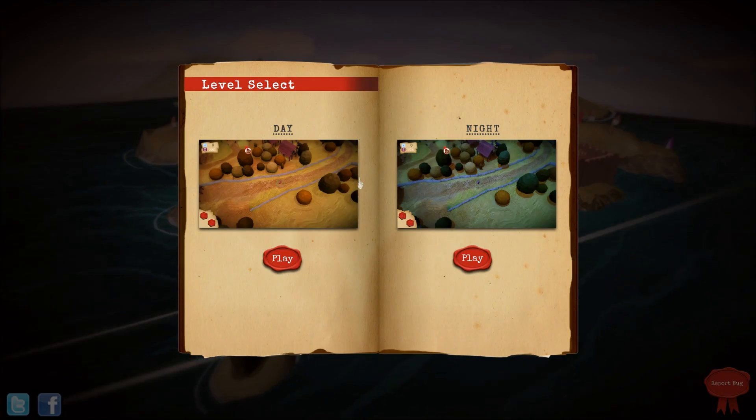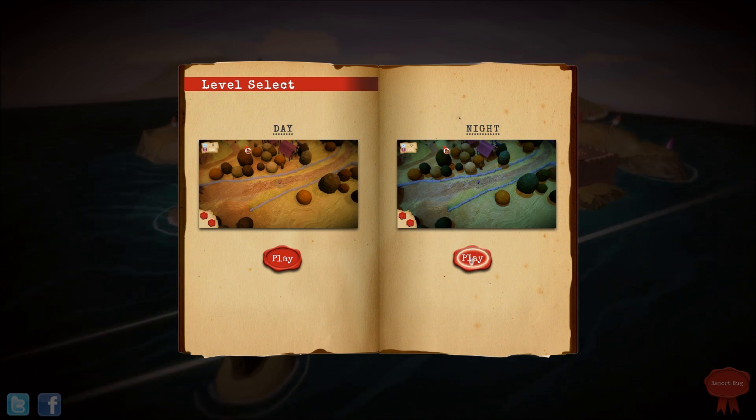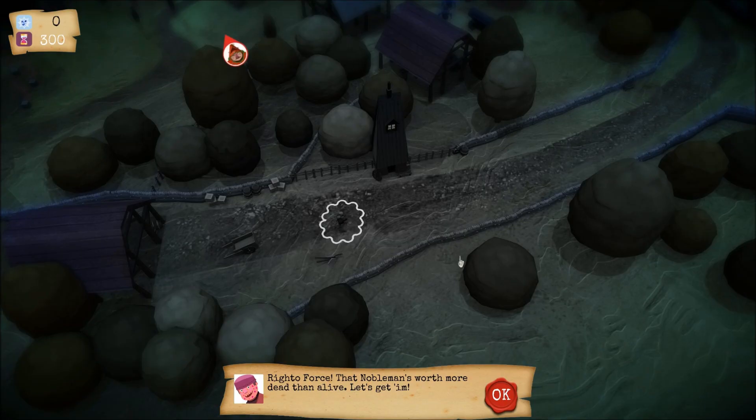I do need to start off by saying this is in the very early alpha — the alpha actually just began today. So the game is far from complete, but I think this will give you a general idea of what Death Inc. is all about. We'll be hopping into a night version of the map. There's essentially just one level available right now, so let's go ahead and get right into things.